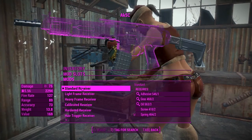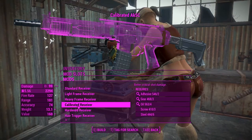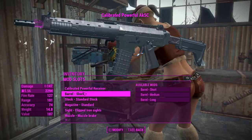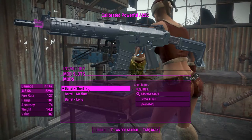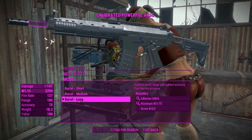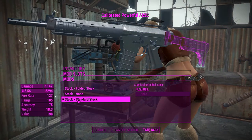First off for the receivers, we've got an admittedly low count — we'll put the calibrated powerful one on. You may notice there are no auto variants of these receivers, and that's because the fire control is actually on a different slot. For the barrels, you can add a longer barrel for a bit more range, and we'll go with the long barrel as that's probably the most worth it.